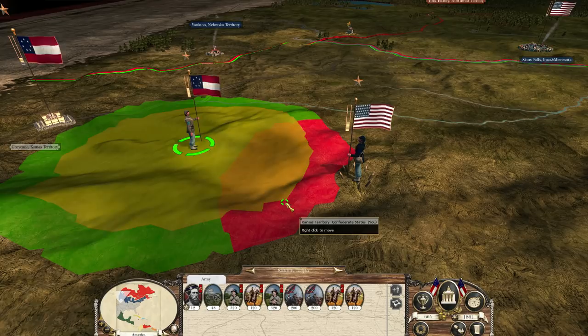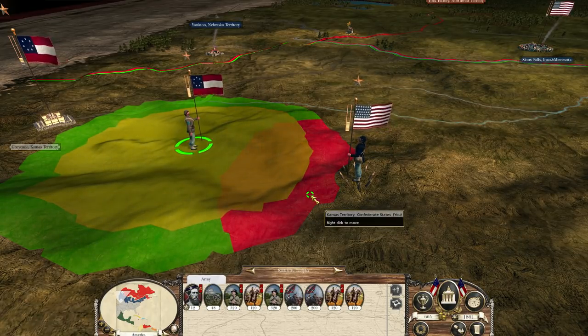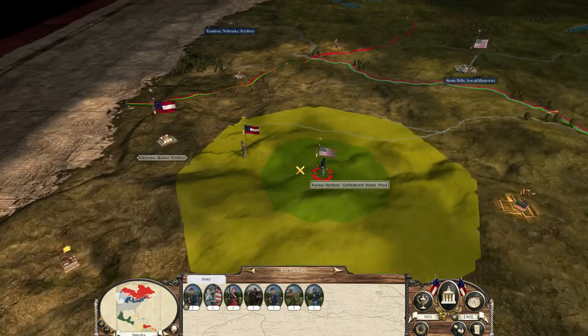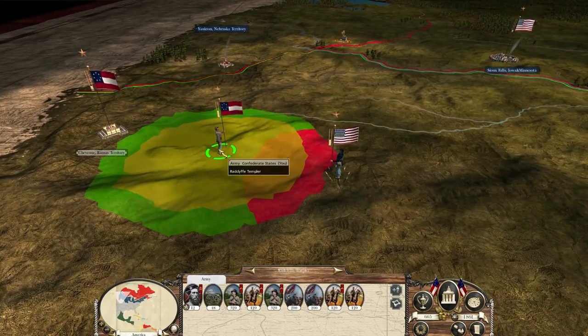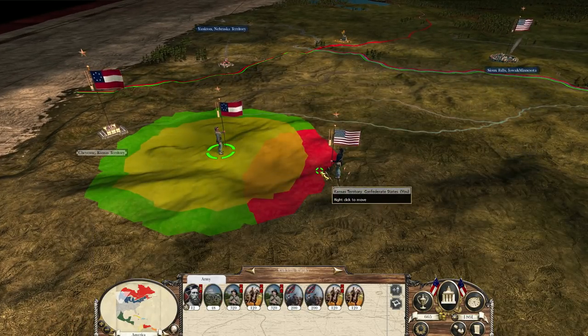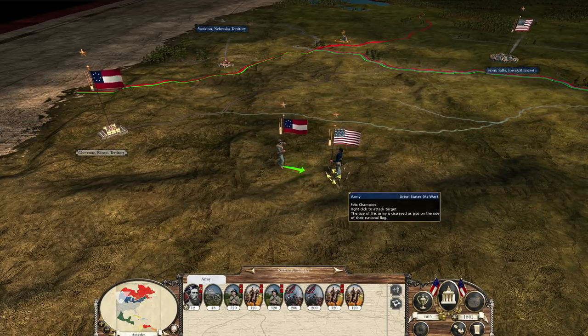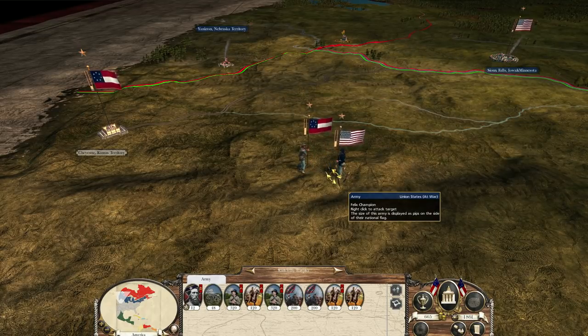Anyways, this video we're going to go ahead and start off with John Hood and his troops, and go ahead and attack this unit here, which for some reason did not protect the capital of the province, but instead decided to stay out in the middle of nowhere. So that is what we're going to do. Let's cleanse this province.